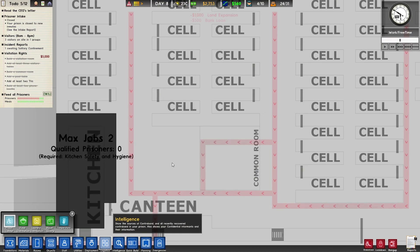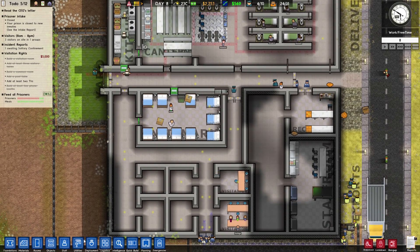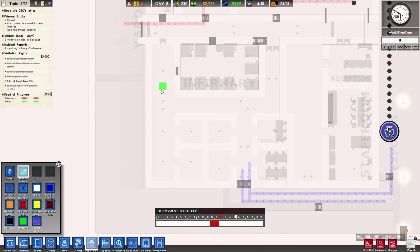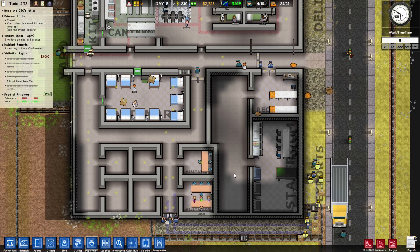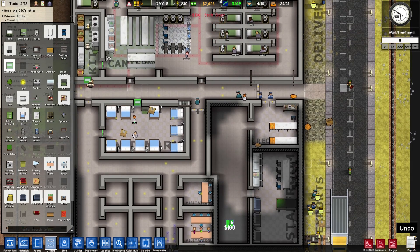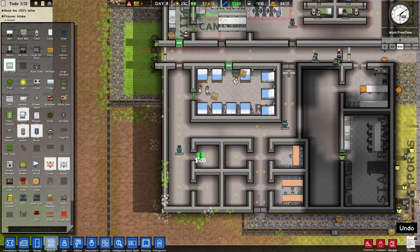The prisoners are doing work and free time. Logistics — qualified prisoner zero — requires kitchen safety and hygiene. That reminds me I need to place the cleaning cupboard. Let's go to rooms. Deployment wise I want a guard patrolling — you're gonna be here — show deployment now yes — one guard patrolling here, and one guard patrolling there. Do we need more guards?